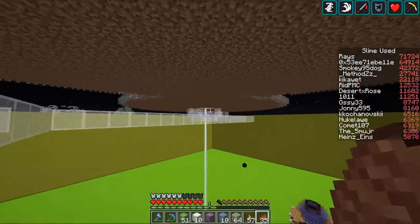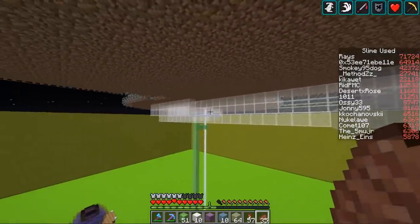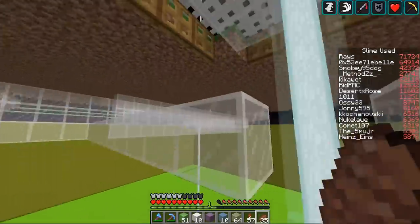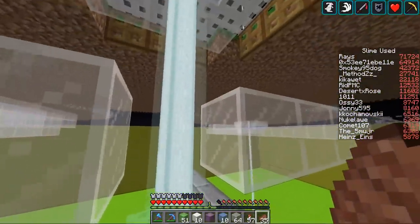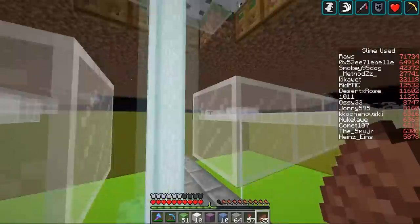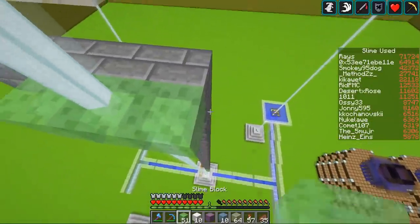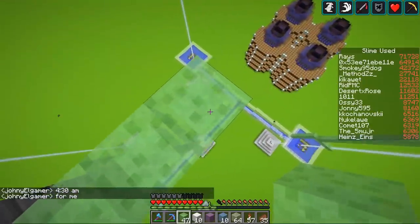Progress update: we went ahead and put in the glass. Glass goes from each of those spawning pads all the way to the center, and the guys are just finishing it up now. We'll collect the last couple of cats from here and then move them over this way a little bit.